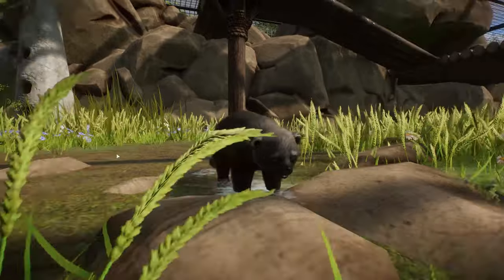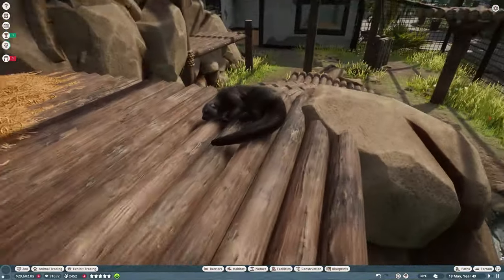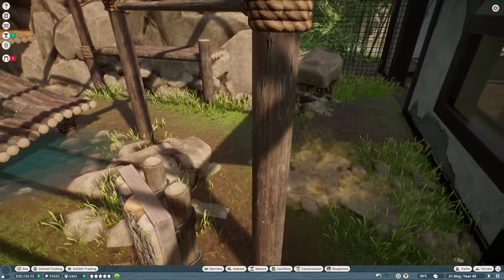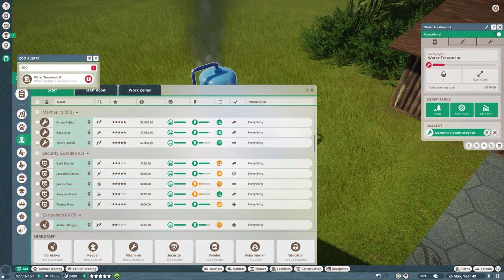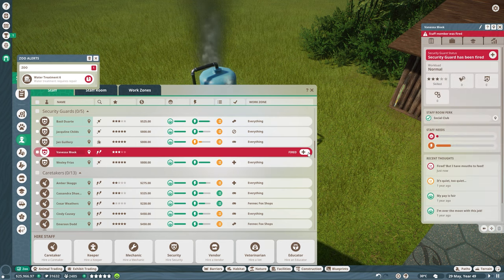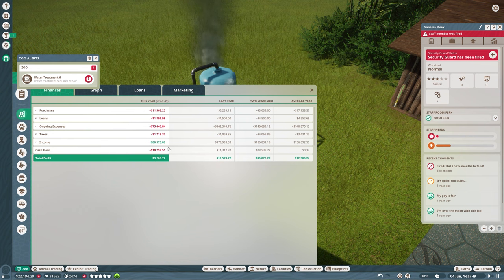The binturong is doing alright — we still have the two baby boys. There's one sleepyhead — look at that cute face. Okay, I know last time I mentioned they're super ugly but that was just because I had the game on pause and had a really ugly face of one of the adults. They're not that ugly, they're kind of cute. I'm still disappointed that I haven't seen them hanging on their tail. Water treatment requires repair — let's call the mechanic.